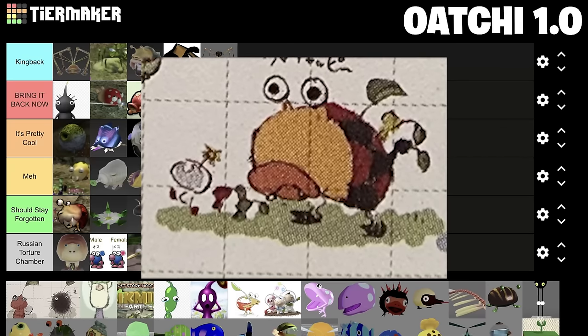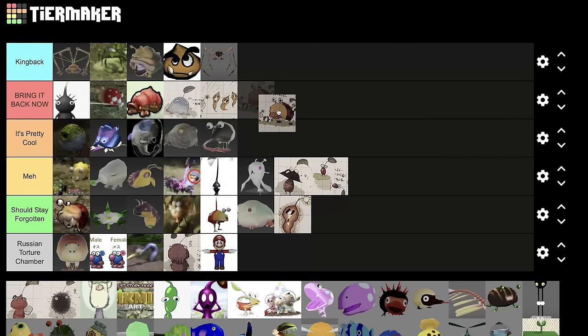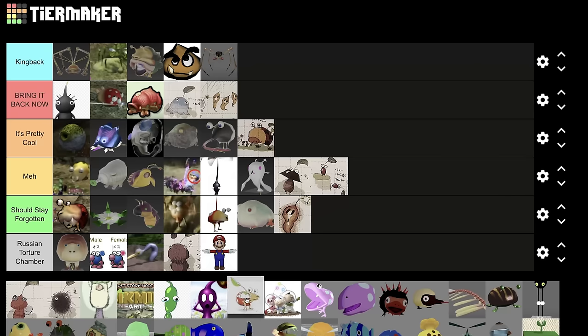Beta Olimar — I think it'd be way cooler if it was a Bulborb than Olimar. It fits Pikmin better as well. Are we assuming there was some Parasite Gensei control going on, or just assuming it's a Bulborb version of Olimar? This one's Parasite Gensei control. So, Olimar or this Bulborb Olimar? Definitely this guy — but not 'bring it back now.' Maybe just pretty cool.